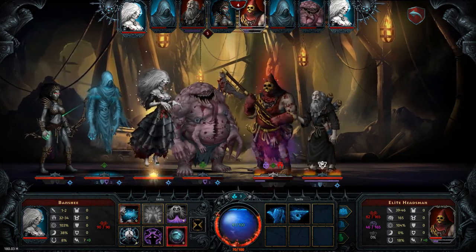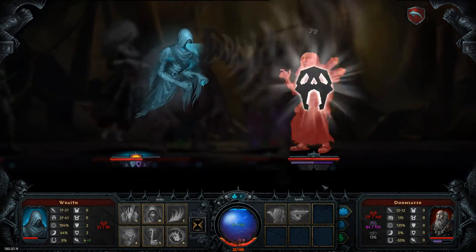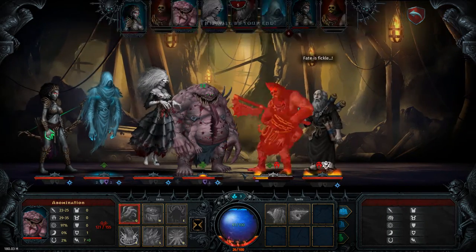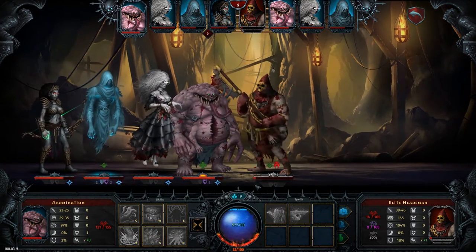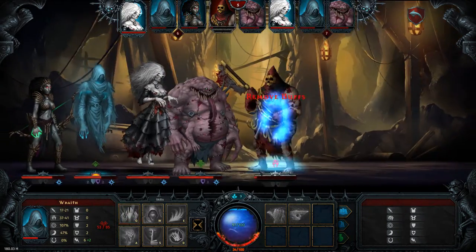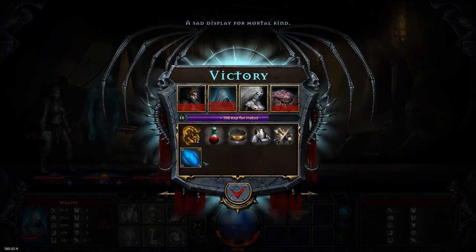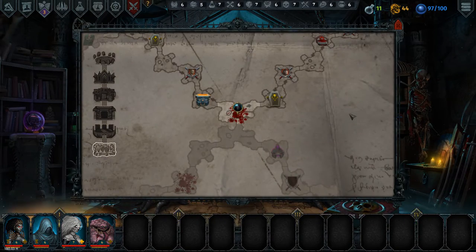I guess we could stun him here — yeah, might as well. I'd let him run away if you can kill him, right? I think we're going to kill him. Can't ultimate — I'm pushing. Got him. Wish we had a physical attack — we do though. My magic attack runner. Good, so far so good. It's only the first floor, but the Abomination is definitely holding up as a tank.